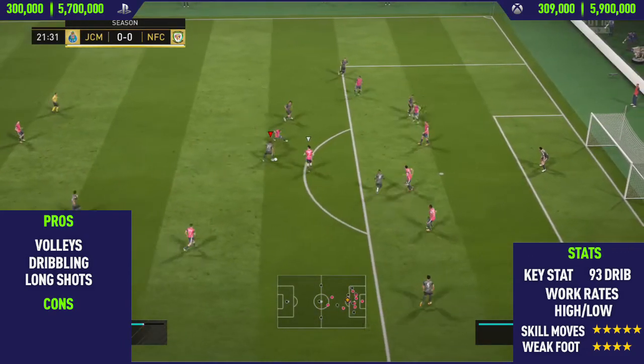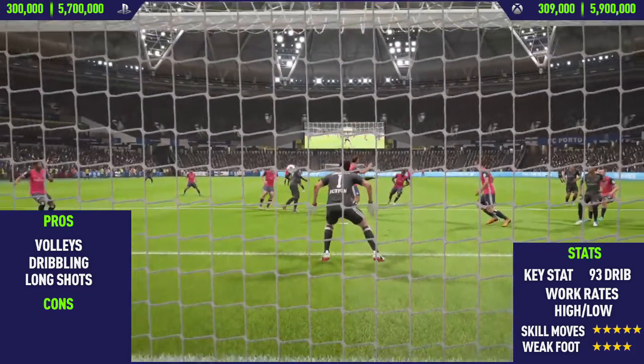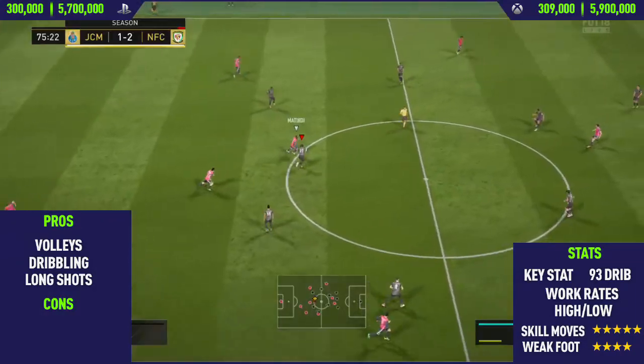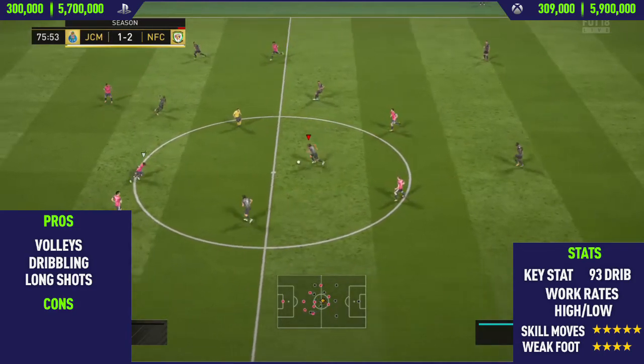The next pro I could find with this card was his dribbling. As expected, this guy's dribbling is absolutely crazy — he just glides past players. You can literally just hold down the sprint button and run past a whole team. He is that good at dribbling.